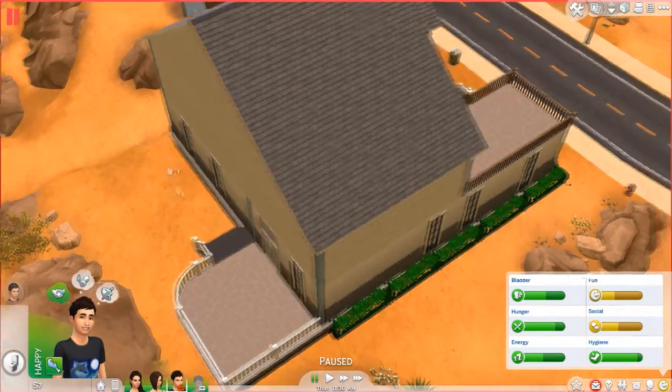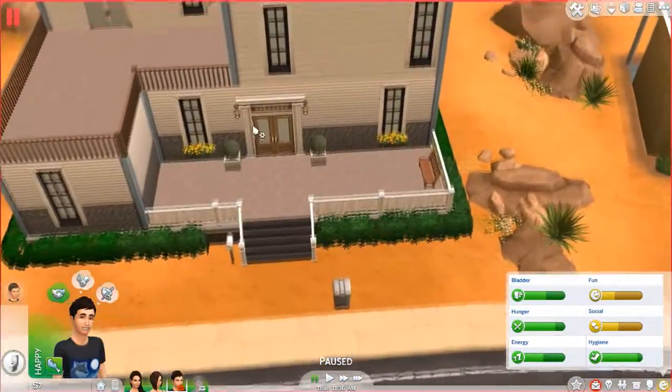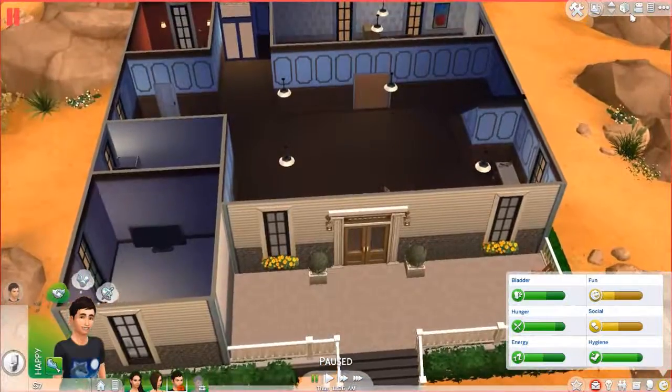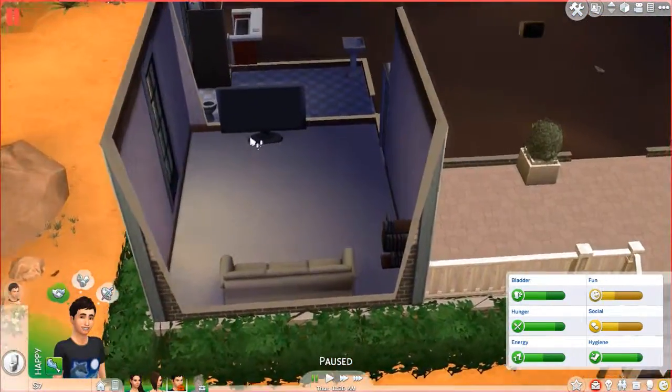Basically the outside looks cool. I did a little pool area here where I put the grill, then the pool over here, and a little porch with a bench. It's not done — I'll put more clutter out there but that's secondary. Moving on to the first floor, we have the living room which is barren as hell — it's big and barren.